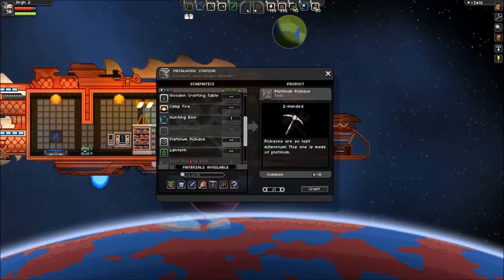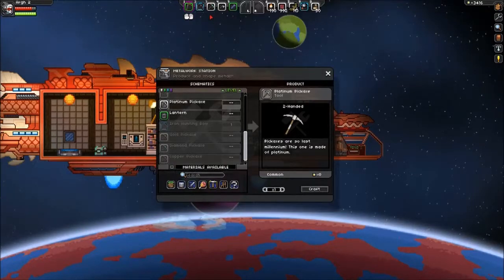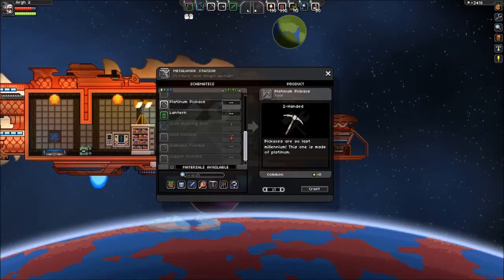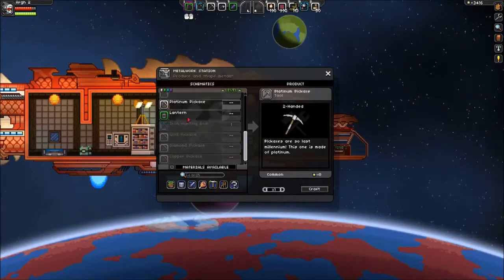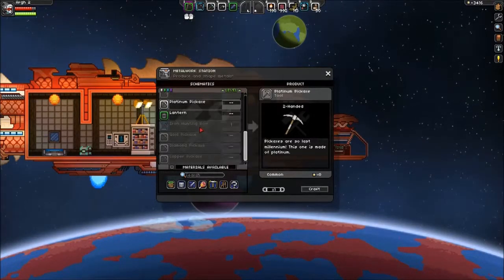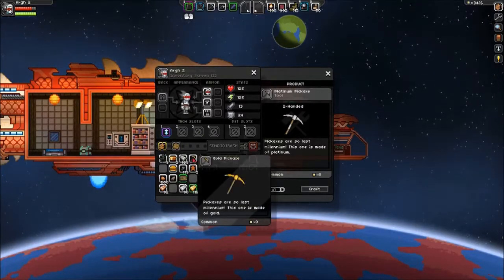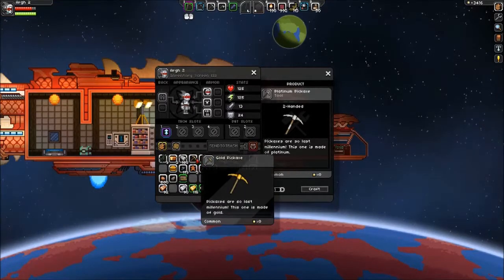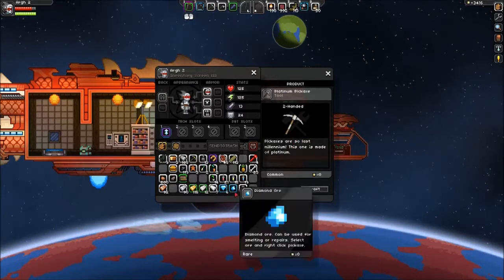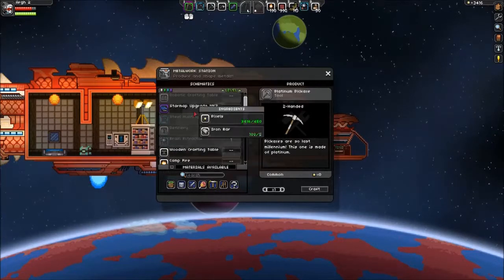I discovered that when a tool's durability runs out, it never breaks — it just becomes much slower at doing whatever it does. So when your gold pickaxe runs out of durability, what ends up happening is it mines more like a copper pickaxe. So you never actually lose the gold pickaxe for crafting the upgraded version. That's something to bear in mind if you're going that route — you're not gonna lose things.